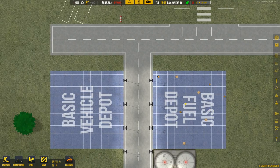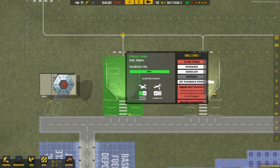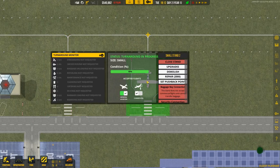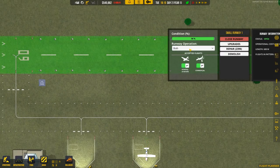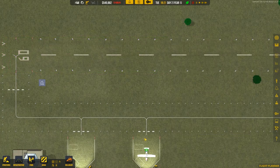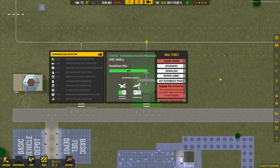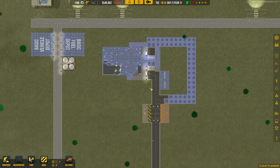They're building it, it's gonna be there soon. The condition is — oh man, we'll have to repair this runway, won't we? We'll have to upgrade this to asphalt, because otherwise this is gonna be too expensive to repair all the time.